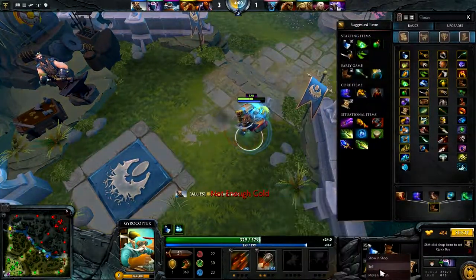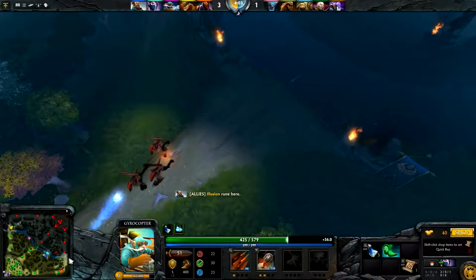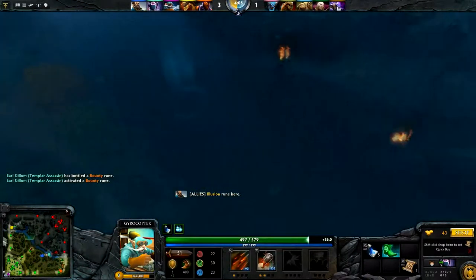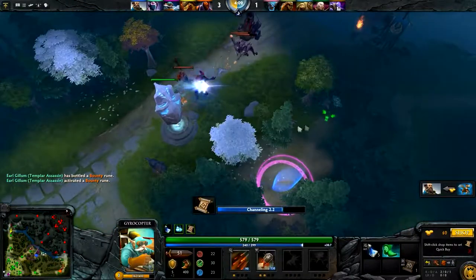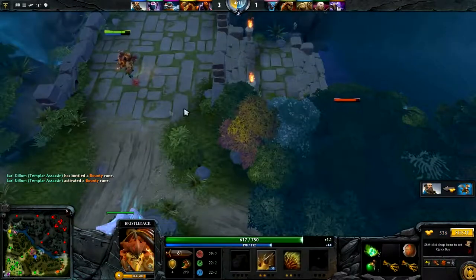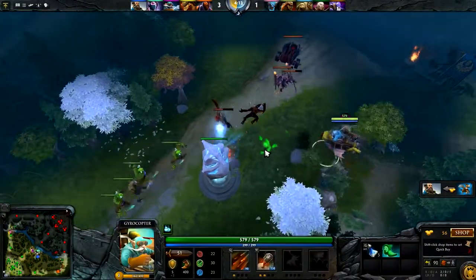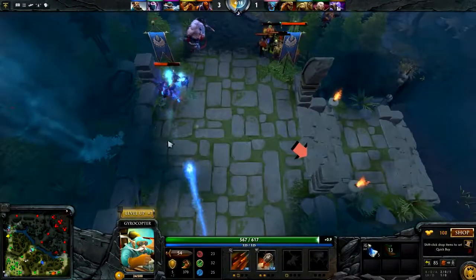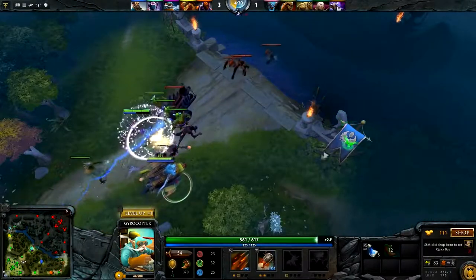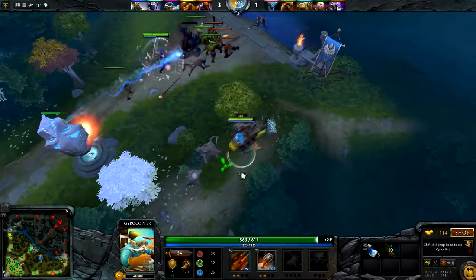Actually, we are going to be purchasing some Tranquil Boots. Now it's possible that Bristleback feeds the Spirit Breaker right here, because the Spirit Breaker did get the rune - he's just gonna have to be aware of that. Unfortunately, we do have a 4K Bristleback offlane. Tranquil Boots - best Dota 2 player this world's ever fucking seen.